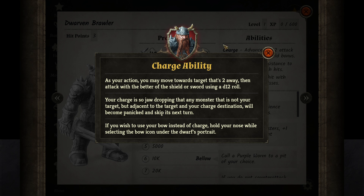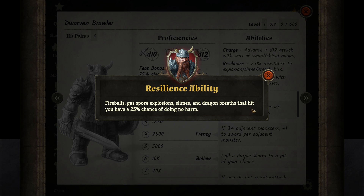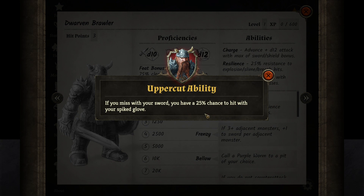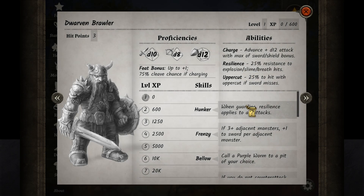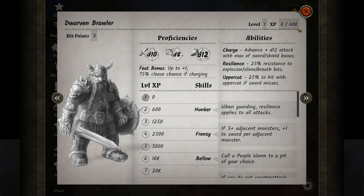That means two enemies — that's a lot of shielding, because it's around me and around it. It says adjacent to the target and your charge destination. If you wish to use your bow instead of charge, hold your nose while selecting the bow icon under the dwarf's portrait. Hold your nose — okay, I'm not gonna use the bow. It's a D8. I'm gonna charge everything. Resilience — 25% resistance. Yeah, fireballs, gas explosions, slimes, dragons' breath — that hits you, you have a 25% chance to do nothing. Uppercut — 25% chance. If you miss with your sword, you have a 25% chance to hit with your spiked glove. He actually has a spiked glove! And the last power here is — when guarding, resilience applies to all attacks, so 25% chance to take nothing from anything. The rest we will read when it happens.